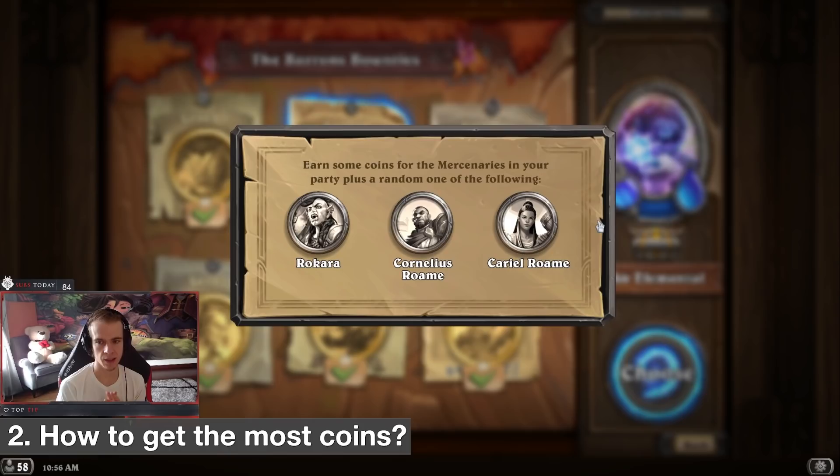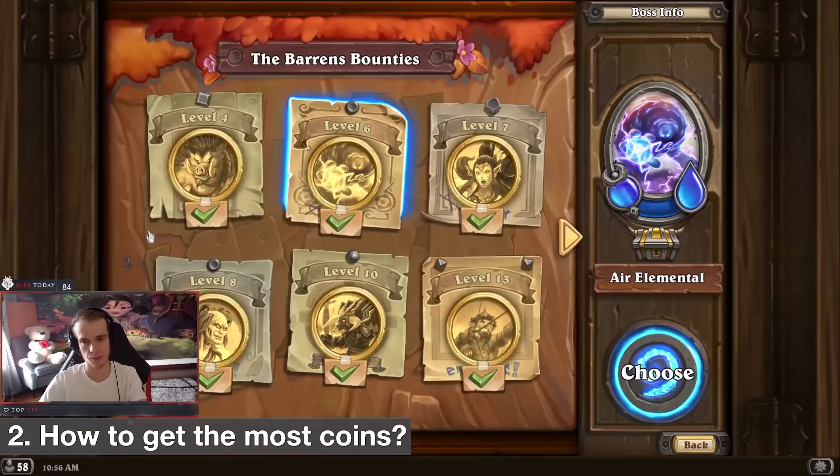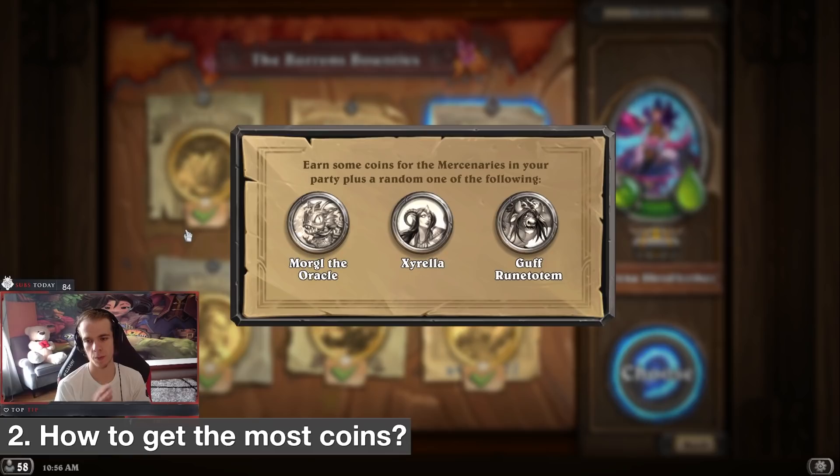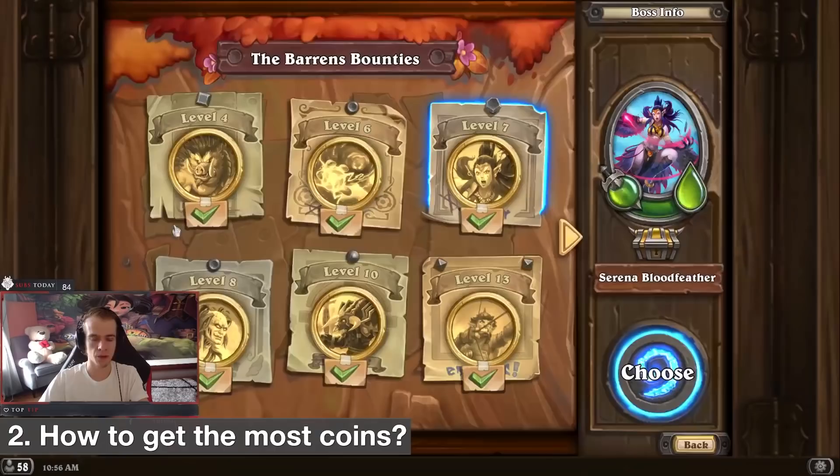You can also see hero-specific coins in PvE rewards. So if you really want to level your Rokara, look for bosses that give Rokara coins. You can see that certain bosses give very specific Rokara coins. If you need more coins to equip a better weapon or level abilities, look for those specific heroes. It gets a little harder for legendary heroes since they often have only one specific fight, but it's still very useful.